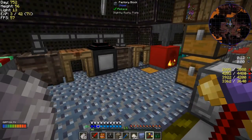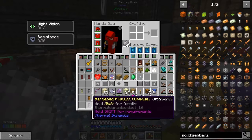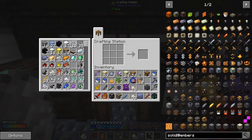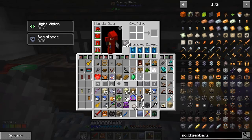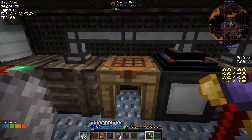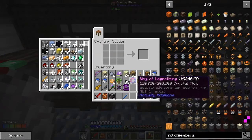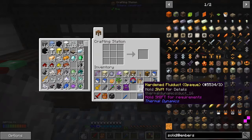We've got most of the stuff we need for the overworld. Let me just quickly check my inventory. Have I got enough fluid ducts? I think we could make some more fluid ducts while we're at it. Let's do the rest - take some of those, put those together. I'll leave the bricks here, probably don't need them since they're just going to be decorative. The recipe makes 12, that'll do fine.